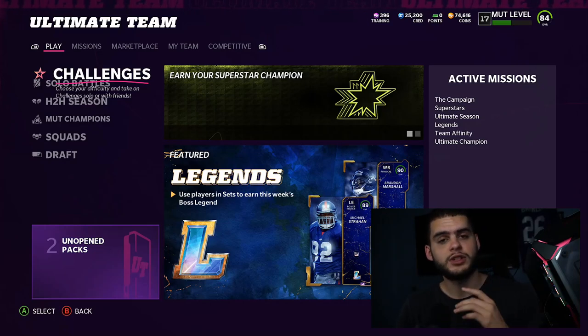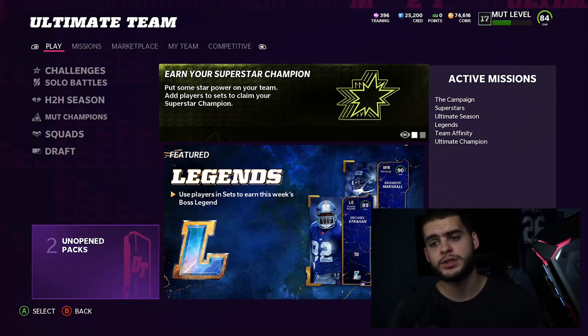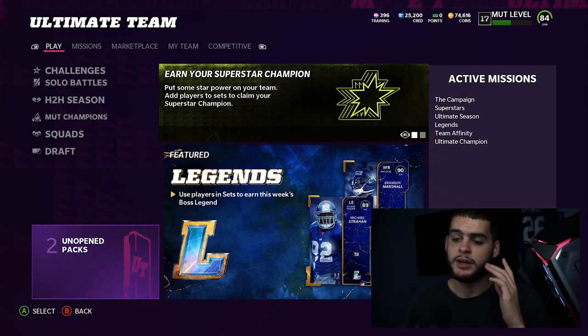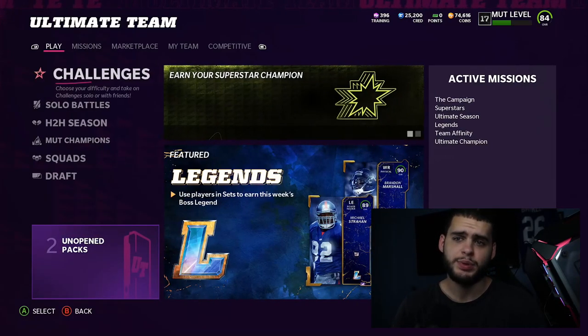If you guys are new to the channel, hit that subscribe button, turn on notifications, and give this video a big thumbs up. If you want a shout-out on the Poodle Squad, just like the video, sub, and comment down below. Today's shout-out goes to Ethan Smith — shout out to you man for being a part of the Poodle Squad. If you need coins, head over to MuttReserve and use code POODLE at checkout for 15% off.